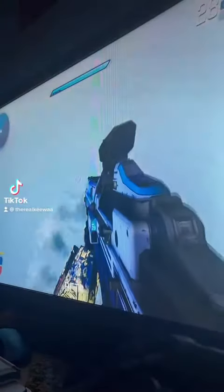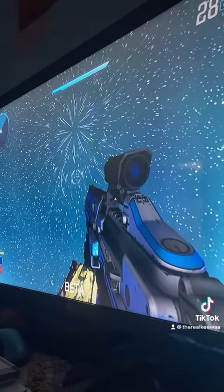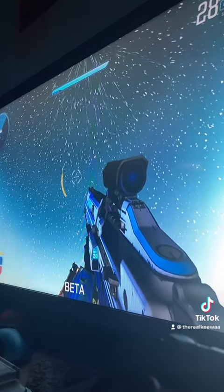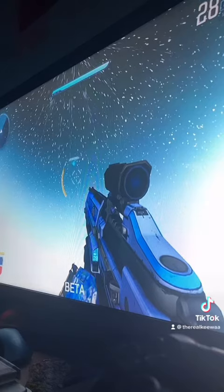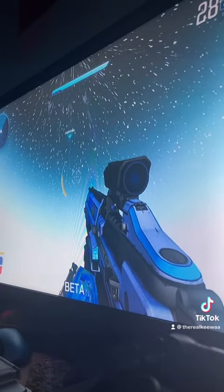Do you guys want to know how to do this insane glitch in Splitgate? When you do this glitch, you get flung millions of miles into the sky — but that's what it feels like anyway. You can impress your friends with it. You can go as high as you want and stay up there for as long as you want, as long as the match doesn't end. Today I'll be showing you how to do this glitch and the cool things about it.